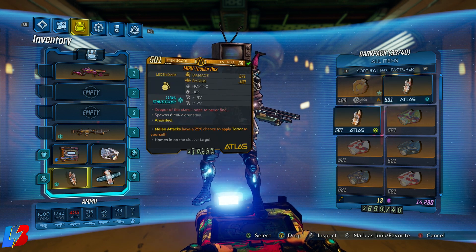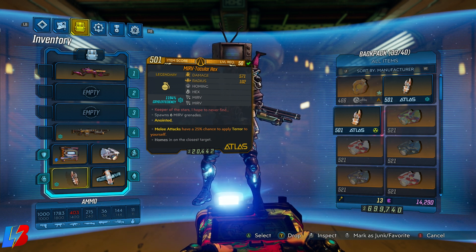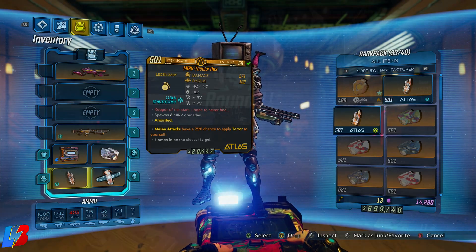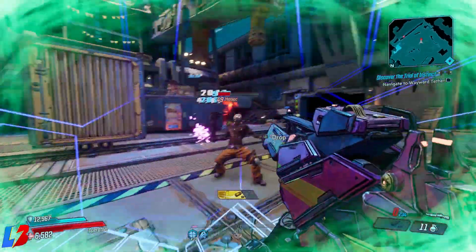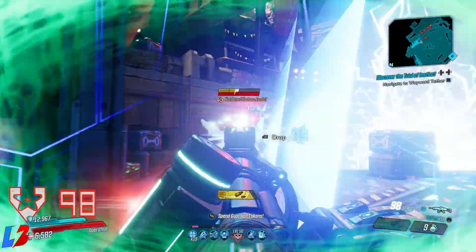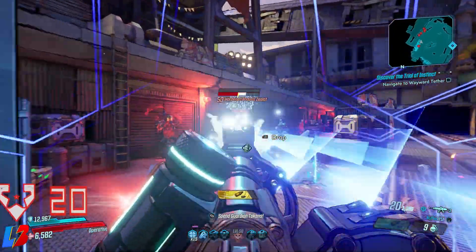Last but not least, the grenade is also a requirement. You want it anointed with: 'Melee attack has a 25% chance to apply terror to yourself.' This is why we have the Face Puncher — shooting it counts as melee, applying terror to ourselves. The gameplay loop is: shoot the Face Puncher until you see the terror effect, shoot it two or three more times to stack terror for more damage, then switch to the Shredifier and melt everything. When terror is winding down, pull out the Face Puncher again.